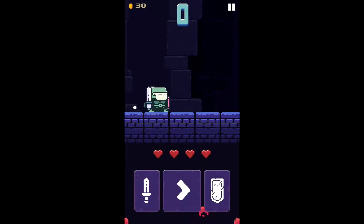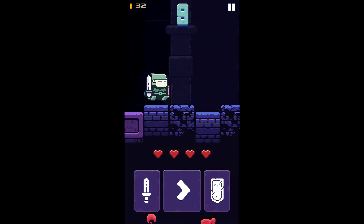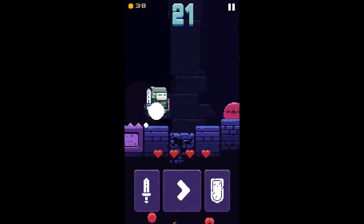Hoppenhelm is a retro arcade game with just three buttons that takes the very essence of the retro adventure genre and filters it to mobile. In Hoppenhelm, you get control of an adorably dangerous knight with just three options to fight through a level: attack, jump, and block.